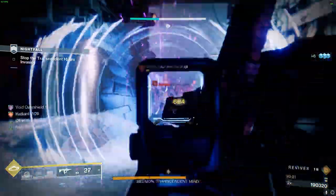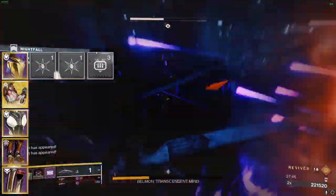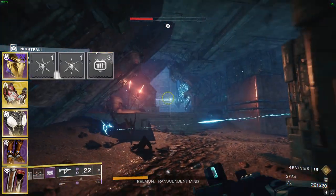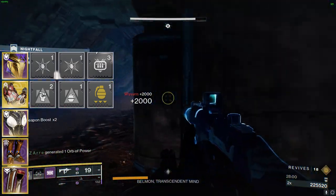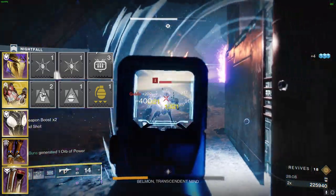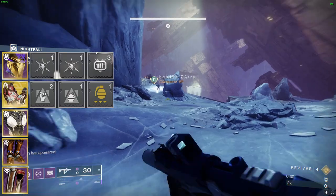Venturing into the realm of armor mods, let's examine each piece and its respective enhancements. Starting with the Helmet, we're fitting two Ashes to Assets, granting bonus super energy on grenade kills, and a Heavy Ammo Finder mod to boost the drop chance of heavy ammo. On the Gloves, we're equipping Focusing Strike, which grants class ability energy when you deal damage with a melee attack; Bolstering Detonation, which provides class ability energy when you inflict damage with your grenade; and Grenade Kickstart, which restores grenade energy when your grenade energy is fully expended, helping sustain grenades by refilling class ability energy.